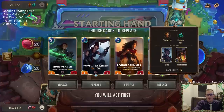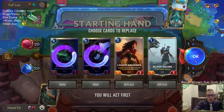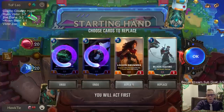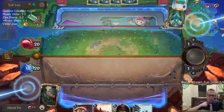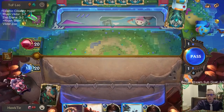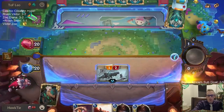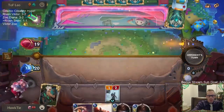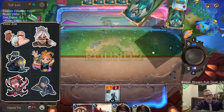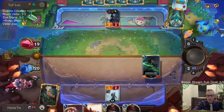Alright, so we're playing against Go Hard. Against Go Hard, the one-health units are not spectacular. Legion Drummer is okay but it's not really a champion - it doesn't make a huge difference with them having so many good blockers. I'm going to go ahead and mulligan. Come closer, I don't bite.